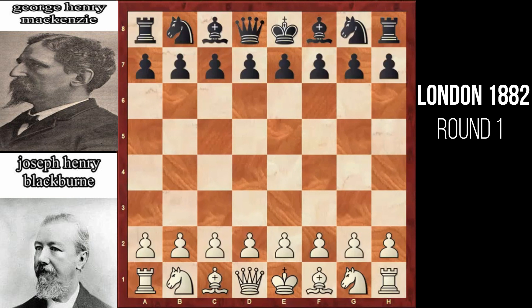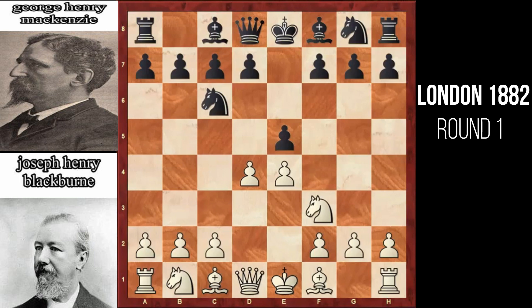Joseph here has the white pieces and he begins with e4, e5 by black, knight to f3, knight to c6, d4 by white going for the Scotch Game, and here pawn captures on d4. Knight captures the pawn on d4, centralizing itself, and black here plays bishop to c5, attacking this knight twice.